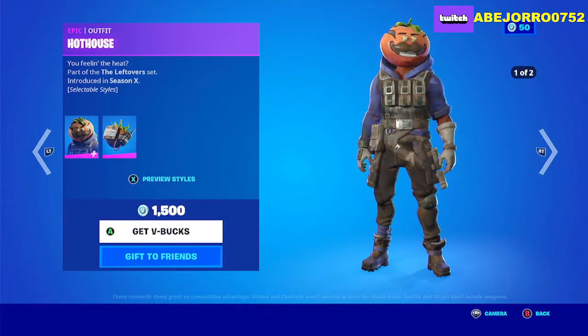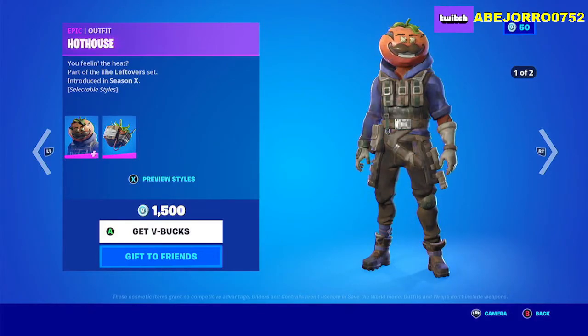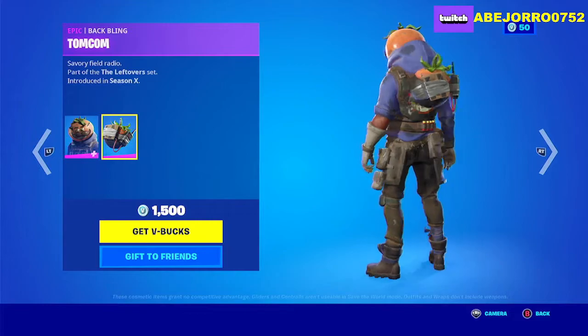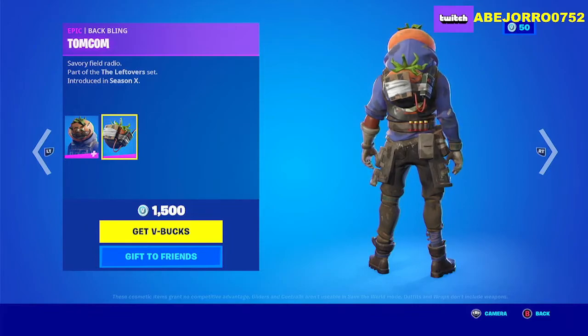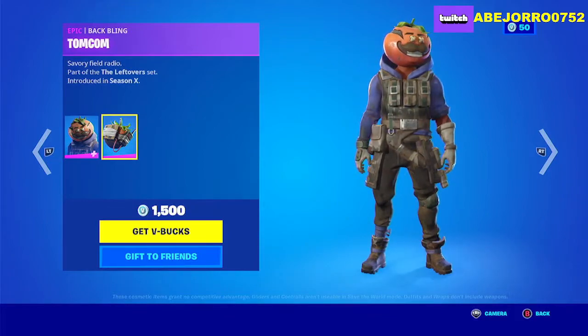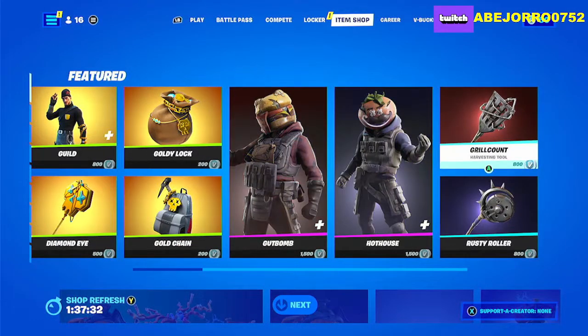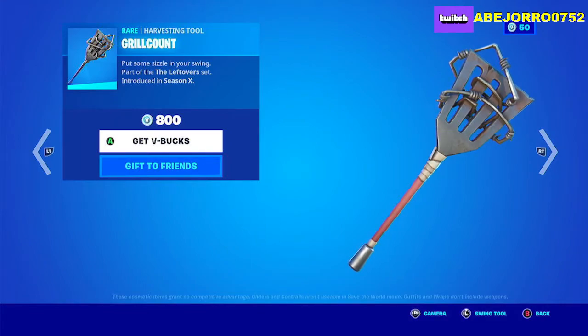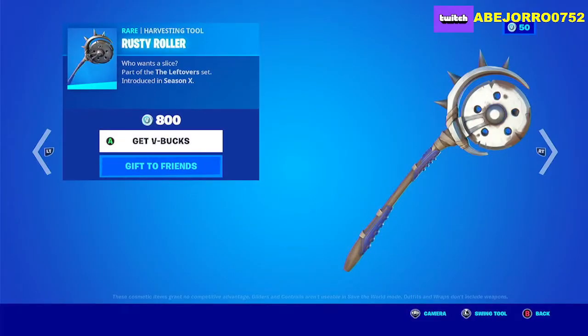Now let's take a look at Hothouse. He's also in 2 different styles, and the skin includes the back bling. The price for the skin is 1500 V-Bucks including the back bling. Then we have the Harvesting Tools sold separately: the Grill Count at 800 V-Bucks, and the Rusty Roller also at 800 V-Bucks.